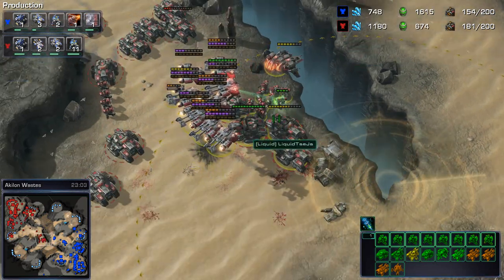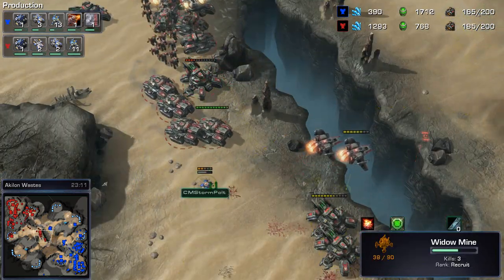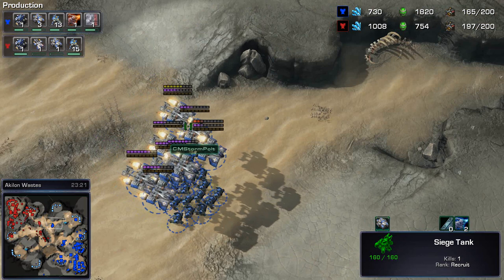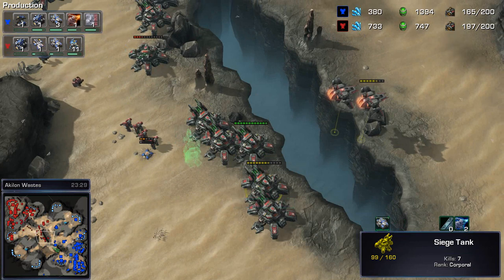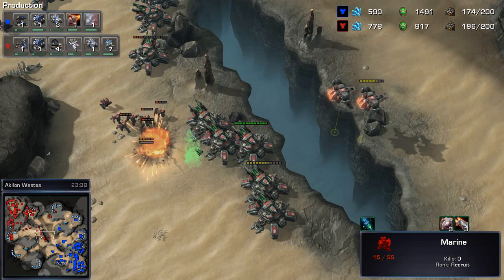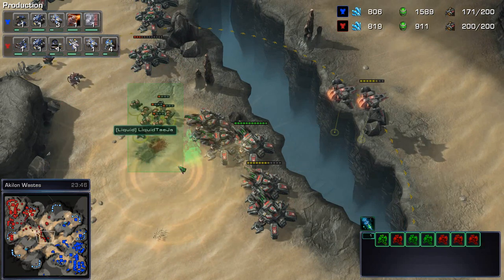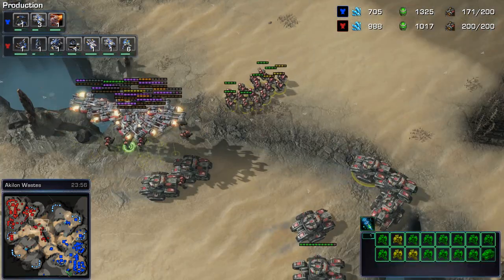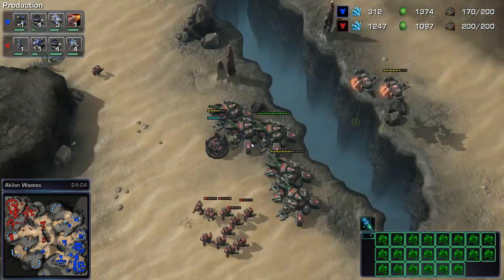More siege tanks coming in from the far side. That widow mine could go for another easy detonation — there goes another siege tank, a beautiful shot. A scanner sweep is still not revealing anything. We're now trying to flank across the other side. Siege tanks are in position, trying to hold this center portion of the map. They're going to get hit by another widow mine blast if they're not careful — and if they're not careful, they're pretty much dead. There's another hit on those marines.